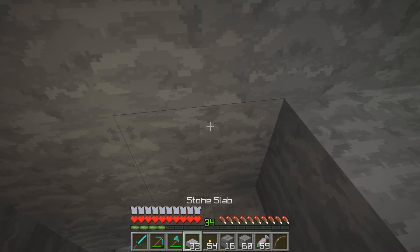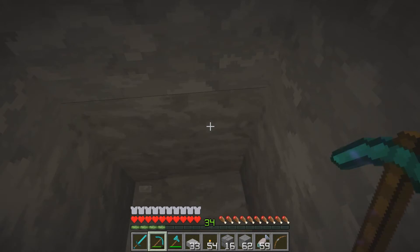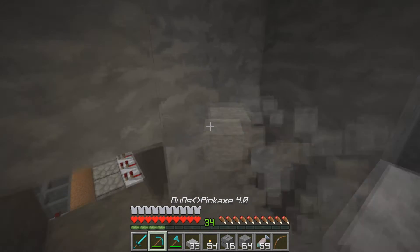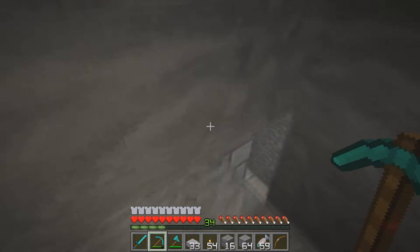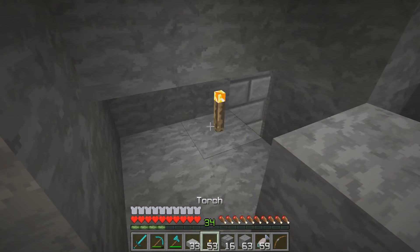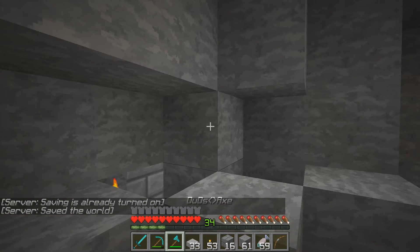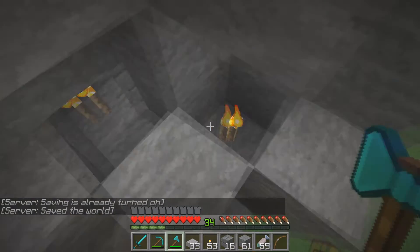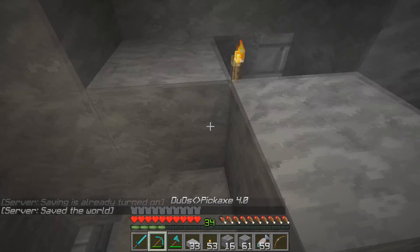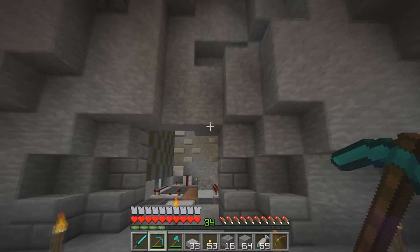So we'll put this back and then just kind of leave it opened up. Oh, I have a torch right there - why would I need more lighting right here? I'm leaving it, going with it - just gotta wing it sometimes. It doesn't look that bad and I'll put some cobblestone half walls right here, that'll look good.